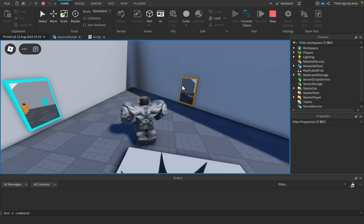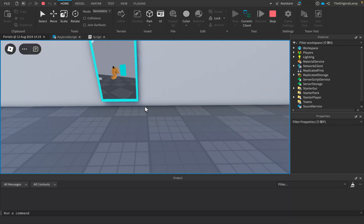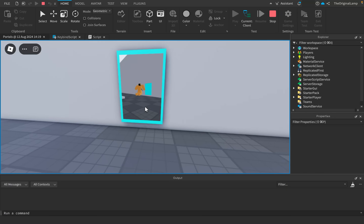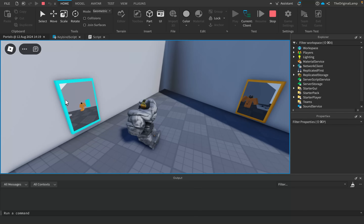So here's the game. These are the portals. I'll explain how they work in just a minute, but I want to showcase exactly how this stuff functions. You see me? That's me right now. Whenever I move around, I move in the portal. Whenever I jump, I also jump in the portal. This portal shows me whatever this portal is seeing, and vice versa.